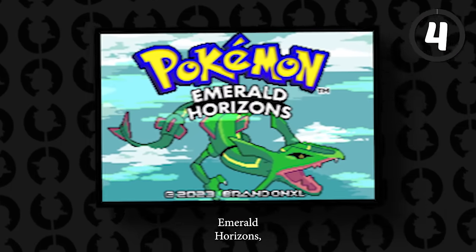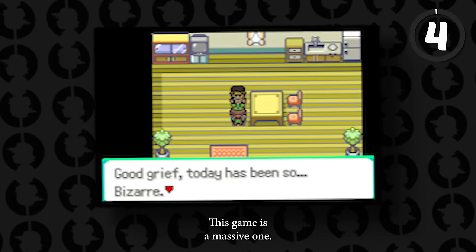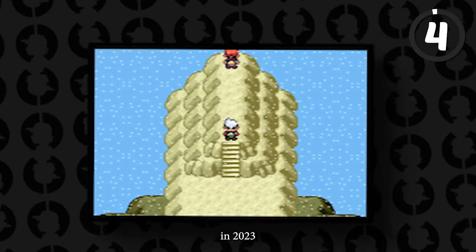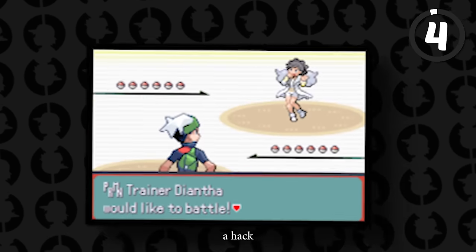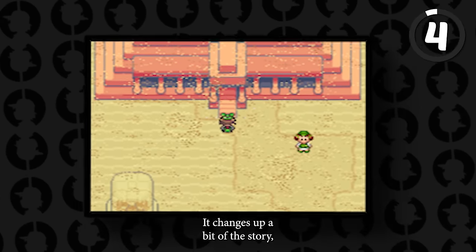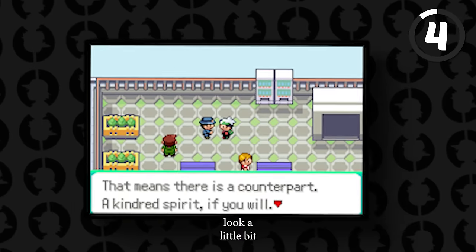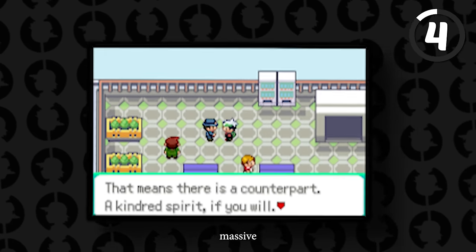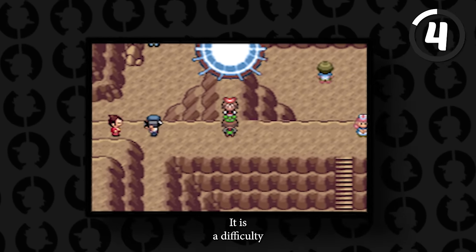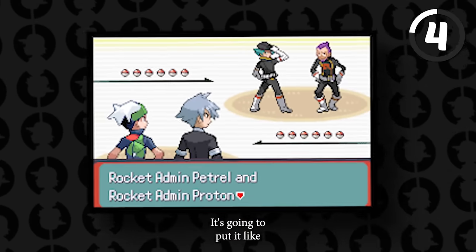Pokemon Emerald Horizons is the next game and it is pretty freaking huge. Developed by BrandonXL and updated in 2023, it's a ROM hack set around Emerald that changes up a bit of the story, adds a bunch of Pokemon, and improves the graphics. It is a difficulty ROM hack sitting at about a six on the difficulty scale.